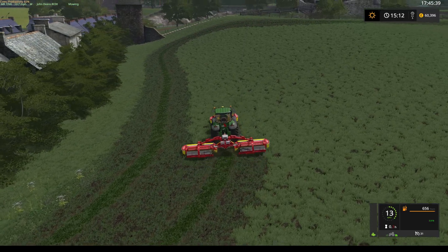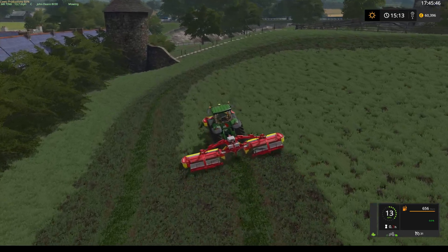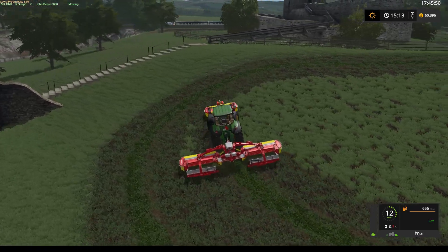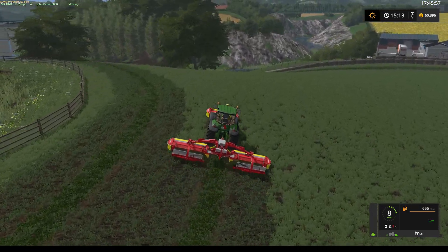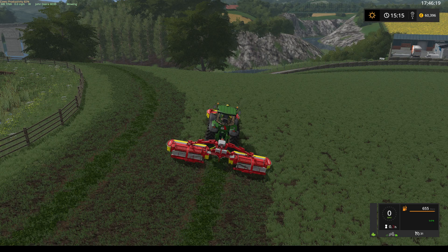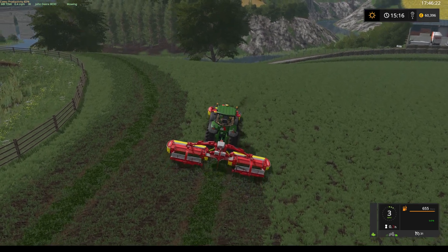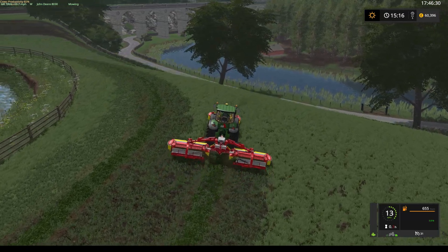I've also got the trains in the background going past. You do start with fields two and three, which I have seeded - they're in the process of growing. I've also bought field four and field twenty-four. This grass field here - I'm assuming that's a grass field there as well. I haven't really looked around which is down to me. So yeah, it's pro farmer 40 and Yorkshire Danno that's done this map. From what I've seen with what Fresh was doing on his streams, it looks really nice.